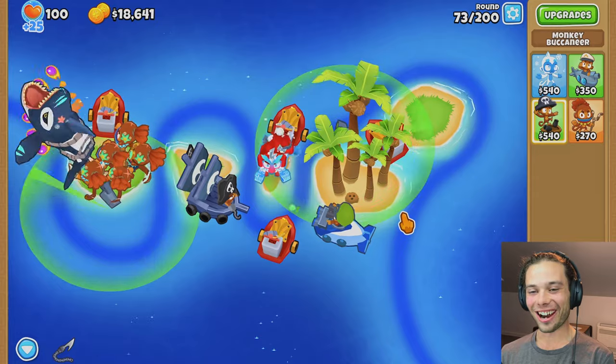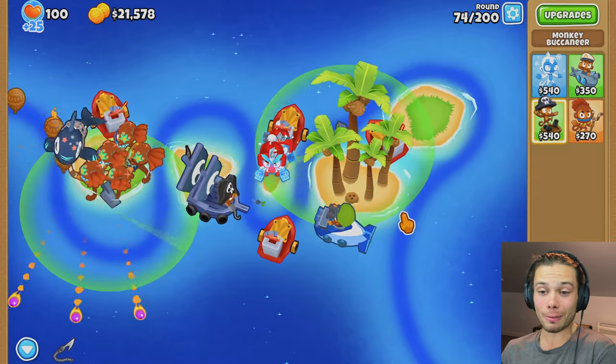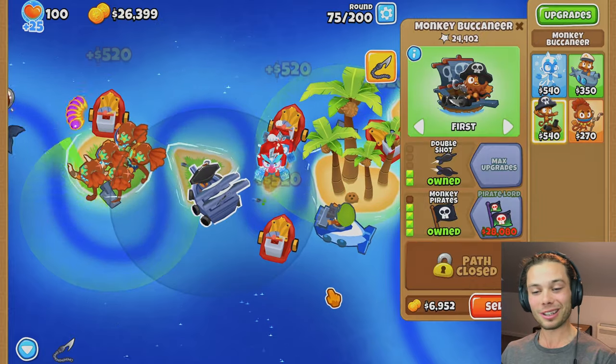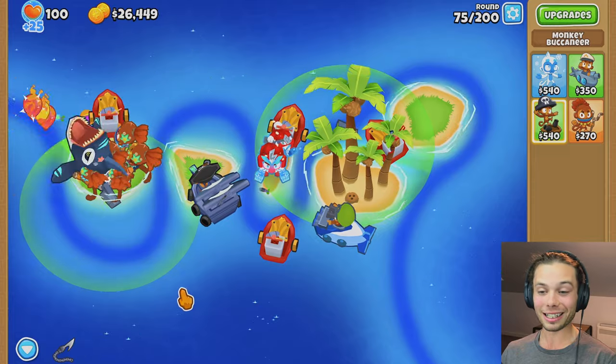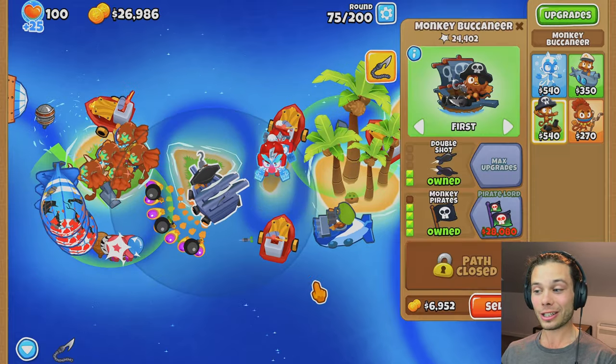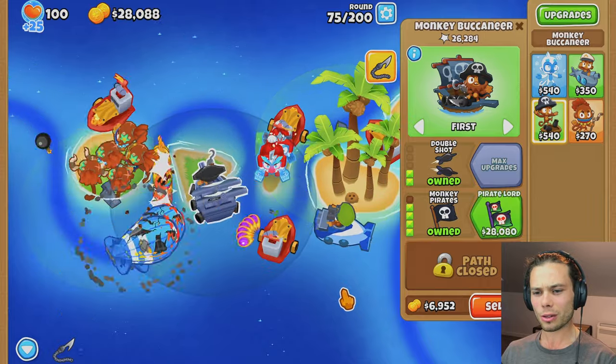Look at that Orca just going crazy, just ripping those BFBs out of the sky. It's just that simple — and it's not even max power, not even a Megalodon or anything like that. It's not the cheapest tower in the world, but just its ability to constantly basically have the grappling hook — it's so, so good. And just like that, I've realized I'm basically able to afford the Pirate Lord as well. So as soon as this round finishes, I should be good.